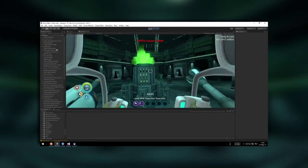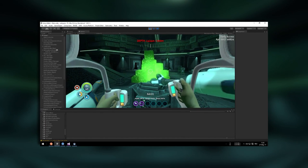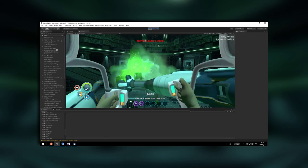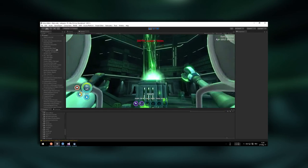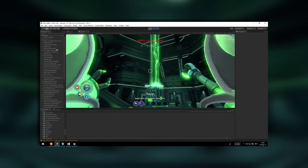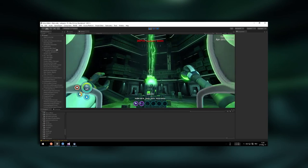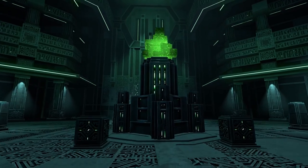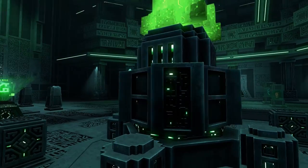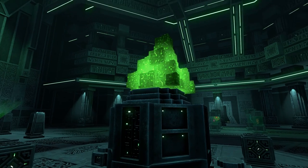Yesterday one of the Subnautica game developers released a video about the precursor antechamber and this particular thing — the pillar on top of the ceiling. Apparently it is producing iron crystals which can be drilled with the Prawn Suit driller arm. I love the part of the video where the green beam from the ceiling shoots down and creates the iron crystals — it reminds me of the Death Star's shot when it destroyed Alderaan. This update is already in the game and if we approach the pillar it slowly comes down for us to grab the iron crystal. Let's spawn the Prawn Suit and try drilling the iron crystals.